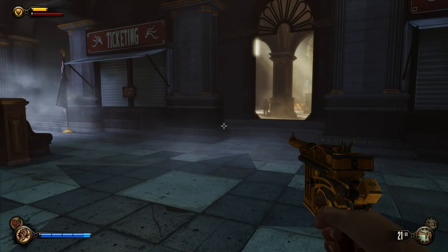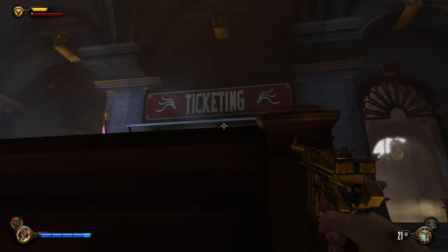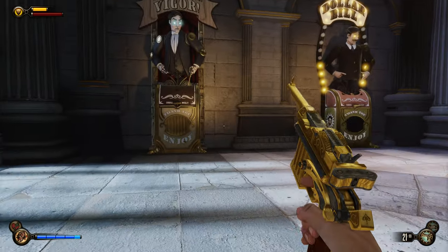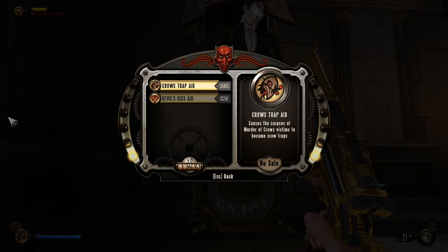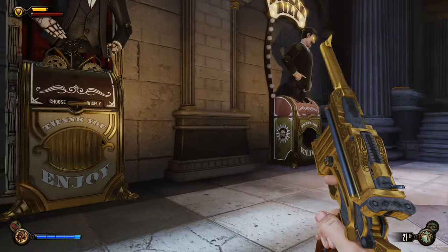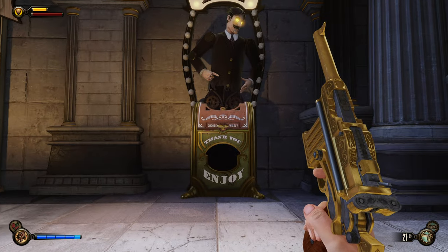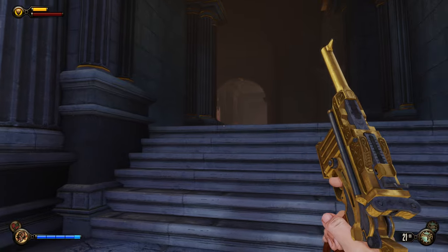Alright, let's move over here. I don't think they're gonna see me if I run. Let's not leave the station. Looks like we entered some sort of train station maybe. Dollar Bill's is not what we want, but this — oh wow, these are very expensive. So the aid for Crow's Trap causes the corpse of Murder of Crows victims to become crow traps, which is pretty useful. Devil's Kiss aid adds mini clusters for greater area of effect range and damage. That's very useful as well, but those are way out of my price range. This is just regular stuff, so we're not worried about that.